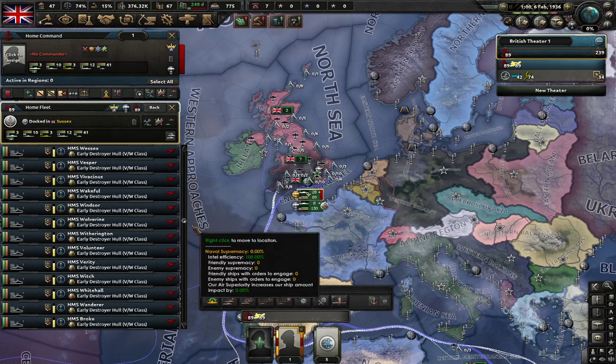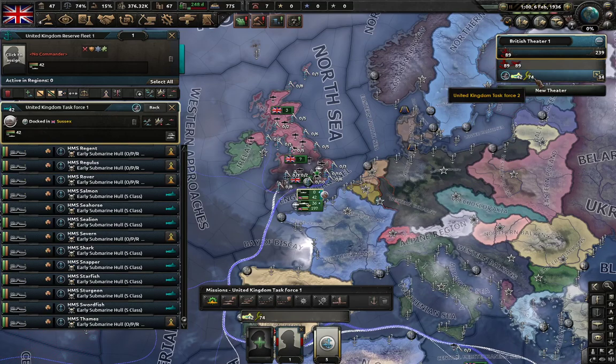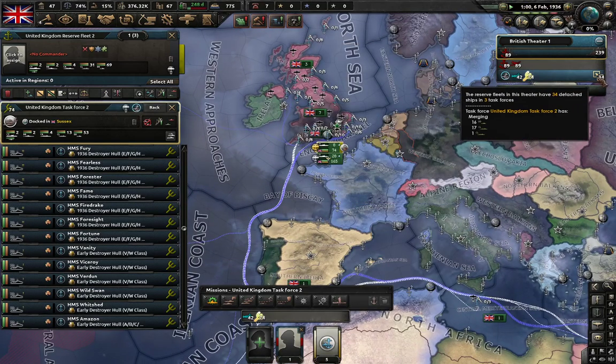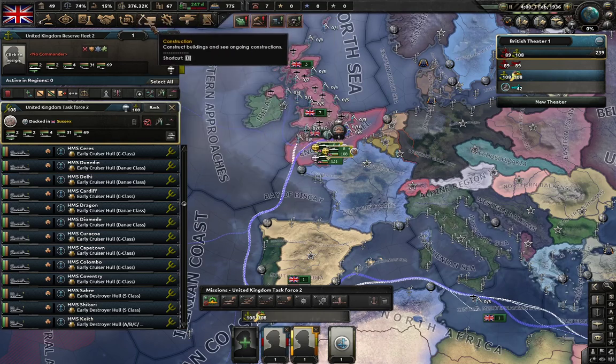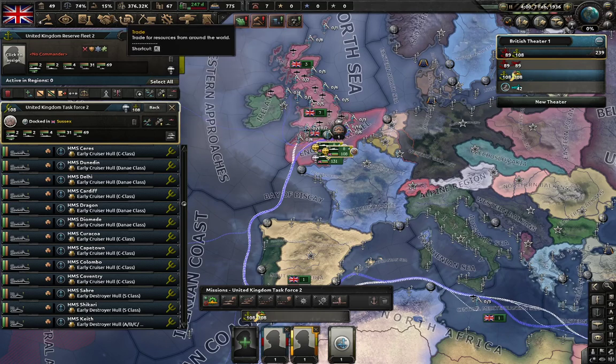I think that's it. So that fleet we will not touch; this one we will train up, and this one we will train up. Let's let them get all together — they are all together. Let's start training them. However, that's going to impact our fuel. So where's my trade?